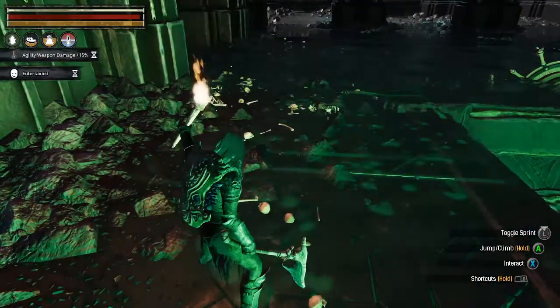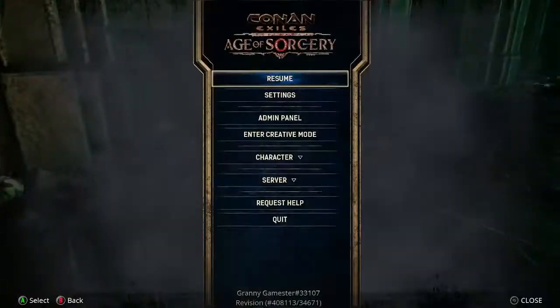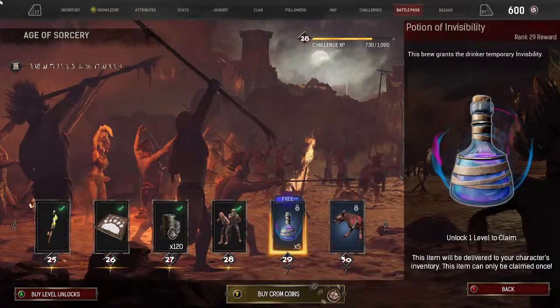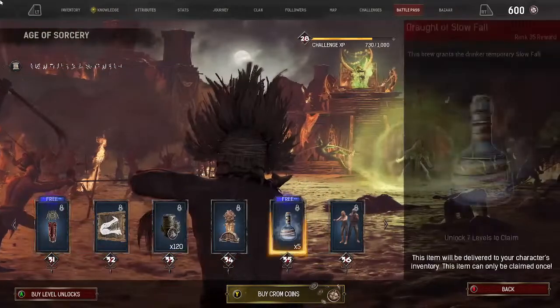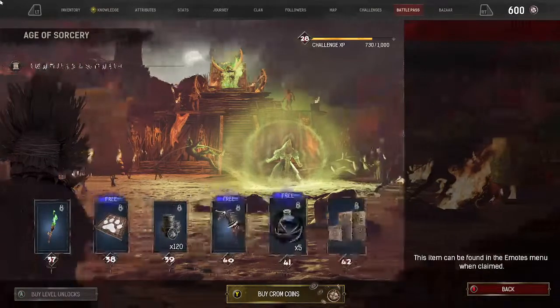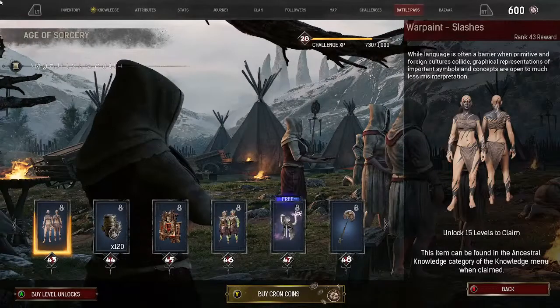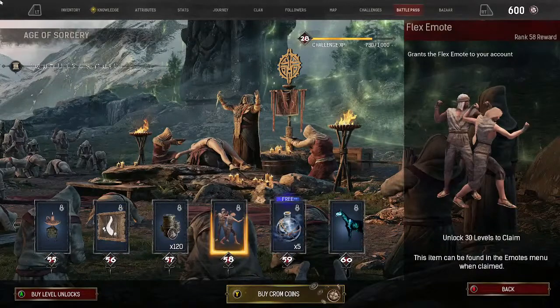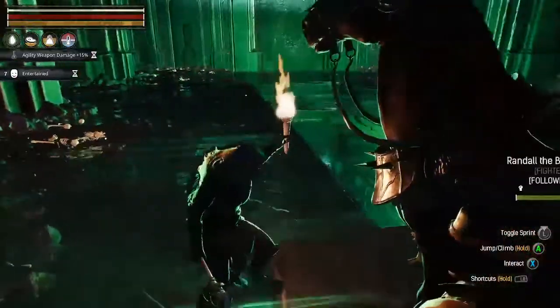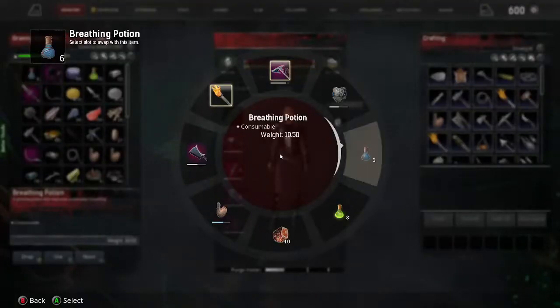Did you don the new chicken emote? No, I didn't buy anything unless that one is in the battle pass. The sick emote - now why would you want that one? Warm hands emote - I can't wait to get that, that's gonna be awesome. The flex emote - yeah, that's the one you have to purchase. All right, I think this is where we have to go swimming.